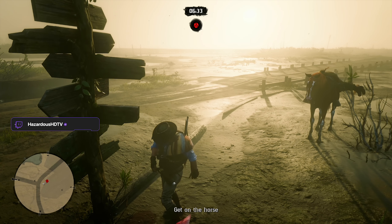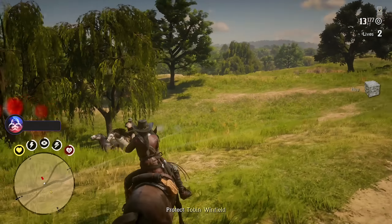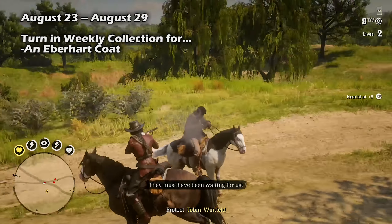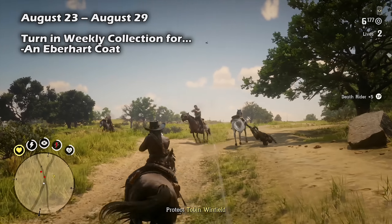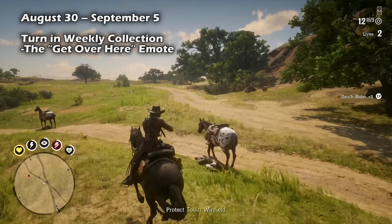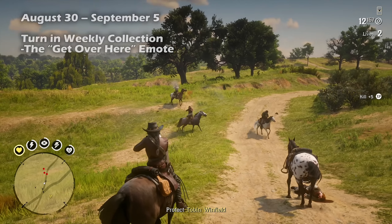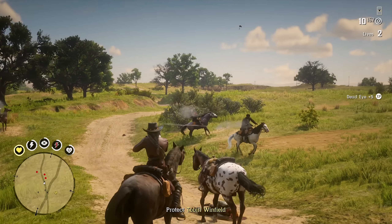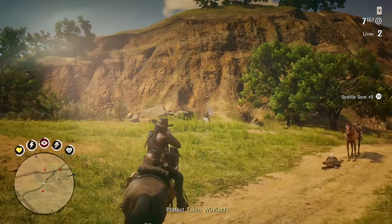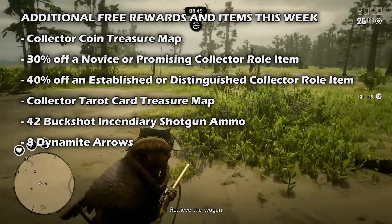For the weekly free rewards, you can get these by assembling and returning the weekly collections to Madam Nazar. Last week, from August 23rd through the 29th, turning in that weekly collection would have unlocked the Eberhart coat. For this final week, August 30th through September 5th, you'll unlock the 'Get Over Here' emote by turning in one of those weekly collections. For specific locations of this week's collection, check out the collector map linked in the description.